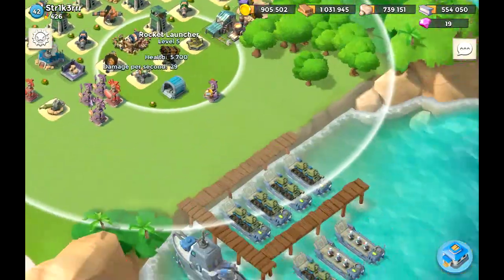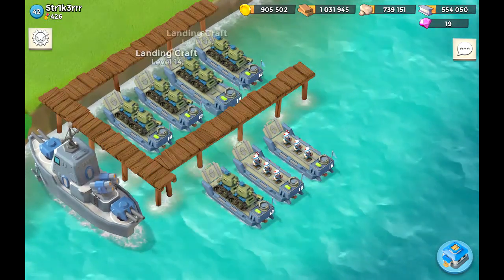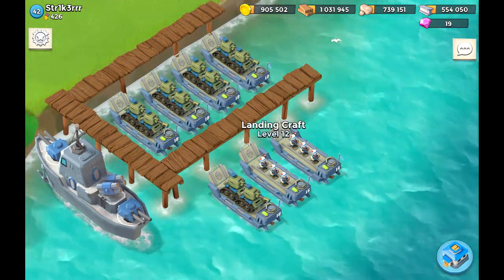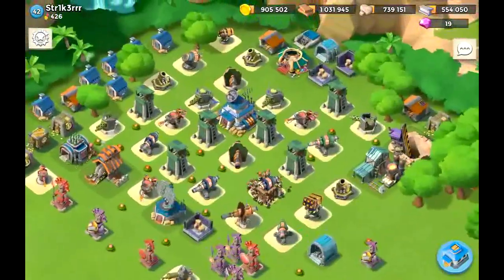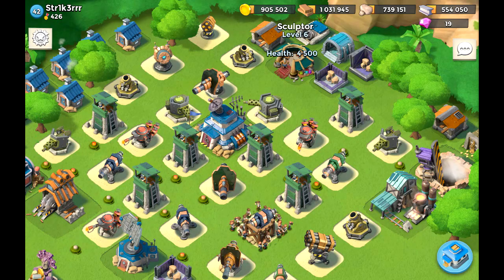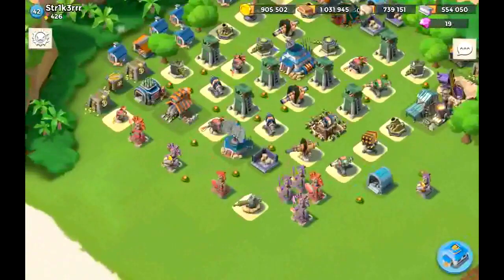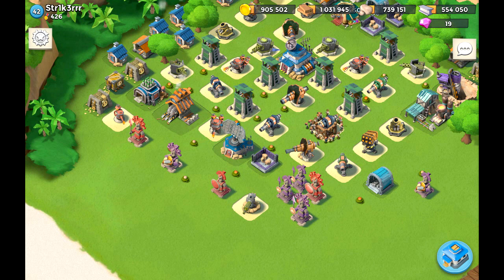Let's go over your landing crafts — levels 12, 14, 14, 14, 14, 14. Try to get the remaining ones up to level 14. Gunboat is level 16, pretty nice. Sculptor is level 6 — great. K the stoner, try to get yours up to level 6 as well. And striker mentioned he's really tired of getting raided five to six times per day, so let's see if we can help.